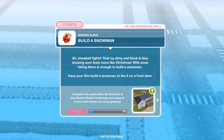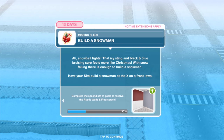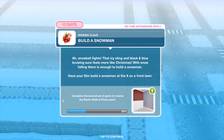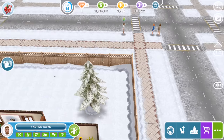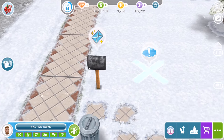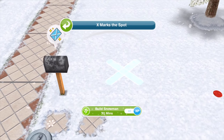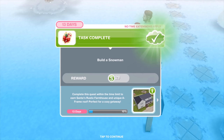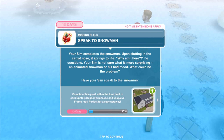Black and blue bruising — sure feels more like Christmas. With snow falling, there is enough to build a snowman. Have your Sim build a snowman at the X on a front lawn. Build snowman for 30 minutes. Your Sim completes the snowman.